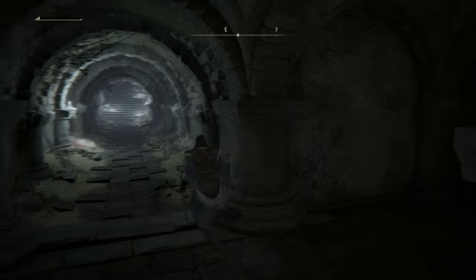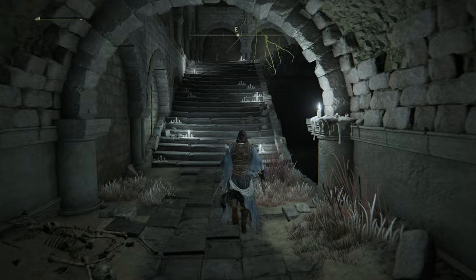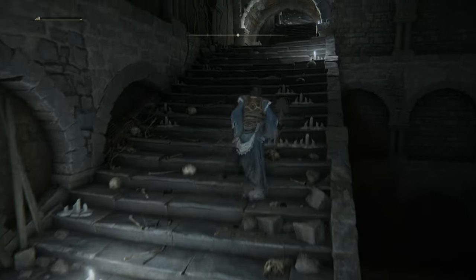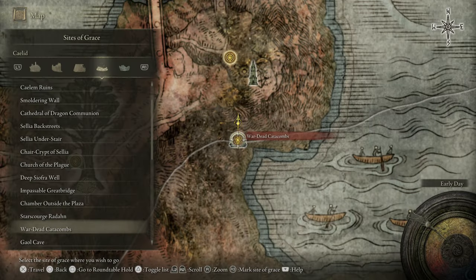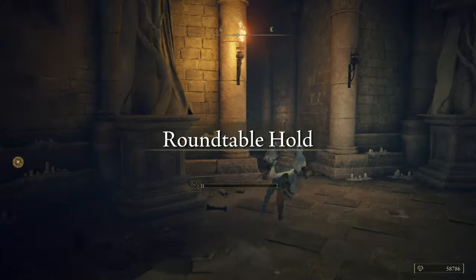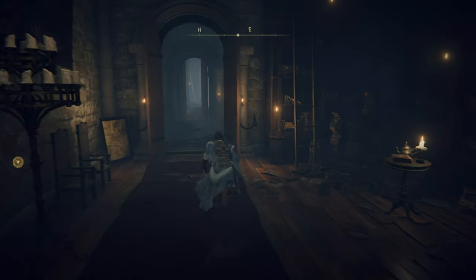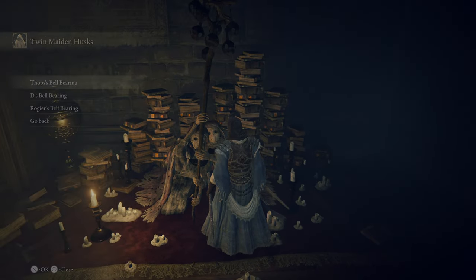Anyway, I just wanted to show that off - it's kind of a fun little thing I discovered. These catacombs are rough. So what I'm going to do now is go back to the Round Table Hold. I'm not going to use these runes to level - this would be enough for a single level - but instead I've been buying smithing stone ones and twos to get things upgraded. Now that I have so many runes I might buy some sombers as well.